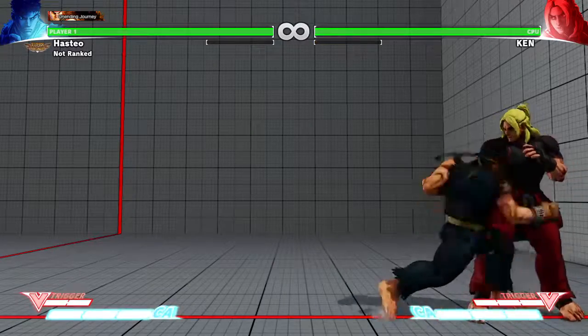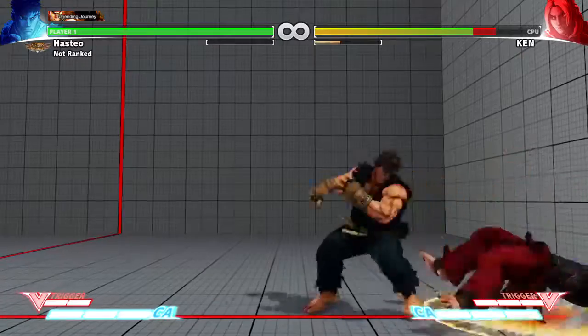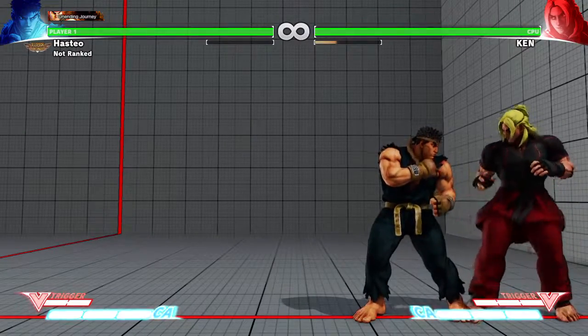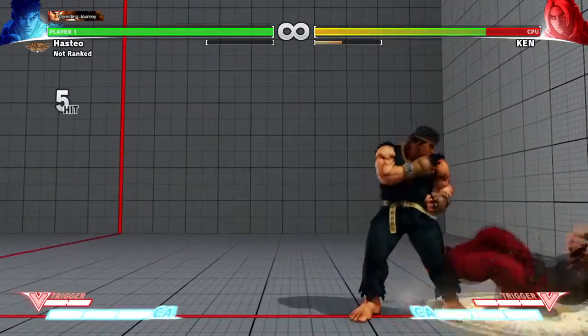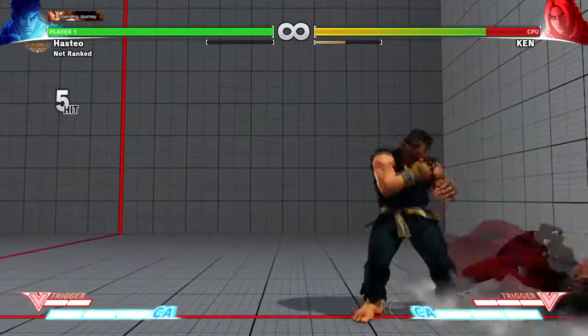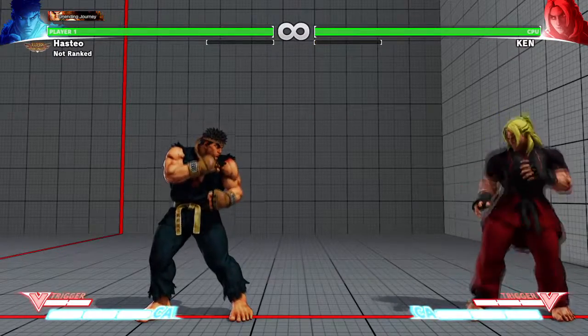The simplest meaty combo for Ryu is forward medium punch into uppercut. After a knockdown, throw out the medium — if it hits, go straight into the uppercut. You can also practice the longer target combo: meaty medium punch, hard punch, hard kick into the target combo, which does a bit more damage. Go into training mode and practice that.